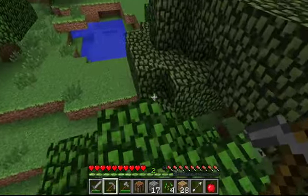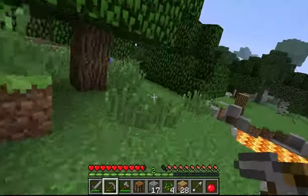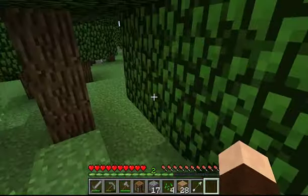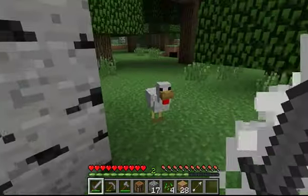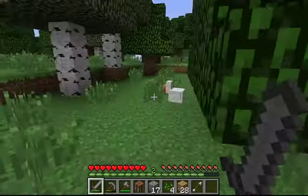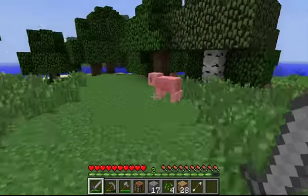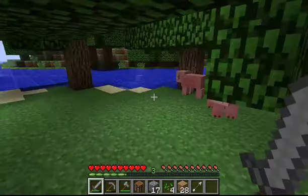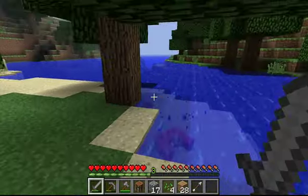Lava is good for a few things — you can use it to burn things, to smelt things. Look, dogs, chickens — yes, more food! We kill these chickens, we're getting chicken and feathers. Feathers are really good for other creations, particularly making arrows, and we'll eventually make a bow. These animals are everywhere — that pig had a lot of pork chops.